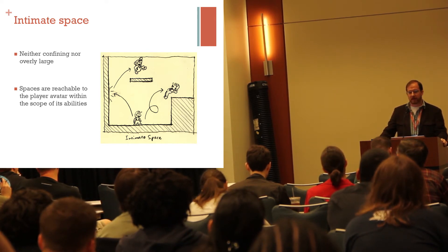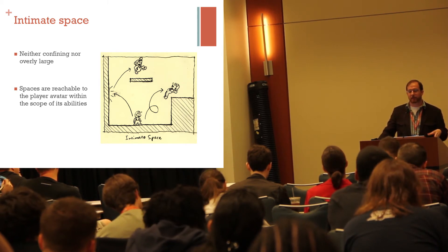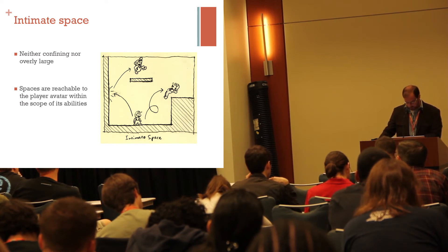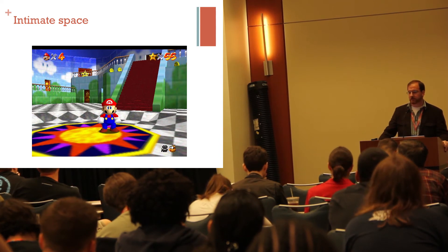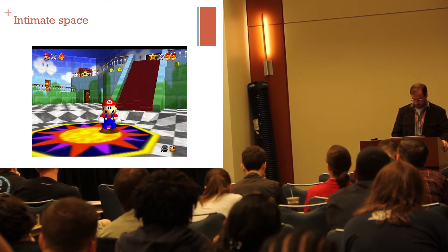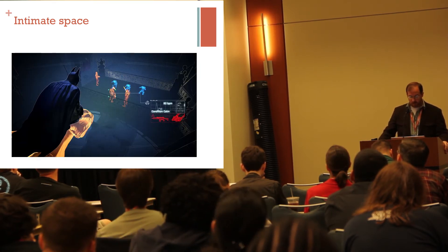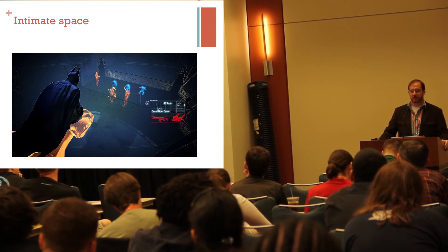These kinds of spaces will actually make the player feel more empowered. A lot of these types of spaces are what you see in, for example, That Game Company's games, when they're trying to create feelings of happiness or soaring. In Peach's Castle, Mario can jump up to most of these ledges with relative ease. There are a couple of ledges later on that are actual tests, but still within the character's default abilities. Batman Arkham City and Arkham Asylum are good examples of games that use this to put the player in control.